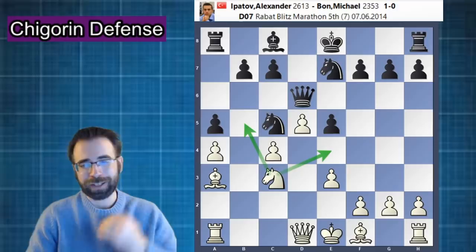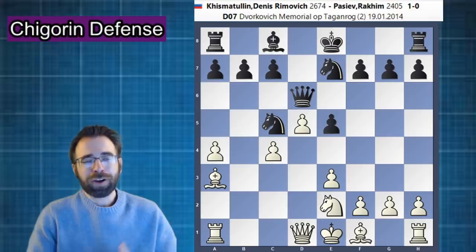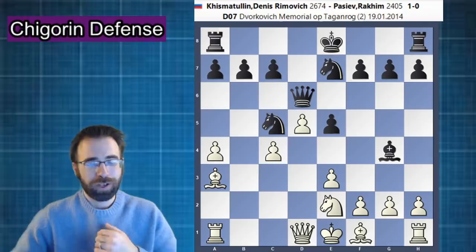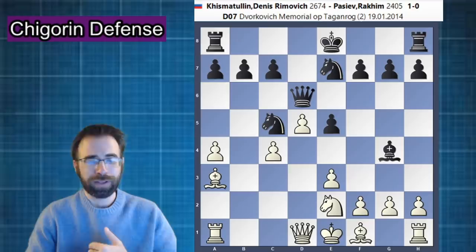We head back now to our main game, in which bishop to g4 was black's choice. White here played the move f3 — a very logical move that keeps in mind all of the normal plans white has: play f3, kick the bishop away, and then play knight to c3. Definitely nothing wrong with that.